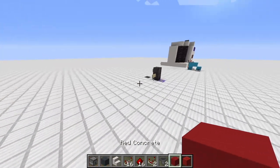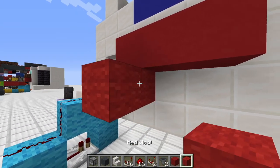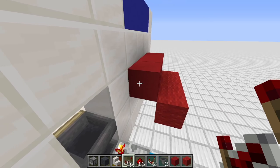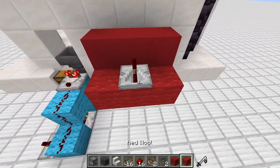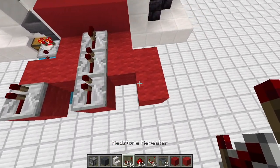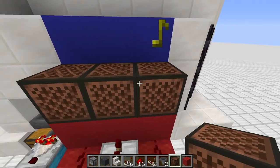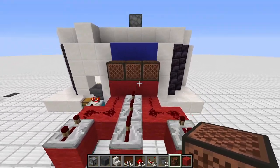Now we need red wool and red concrete. The concrete goes right in front of the redstone lamps because note blocks on wool make a weird guitar sound. Place concrete in front of the lamps, then one block below a row of red wool. In the middle put three repeaters, then this shape with a repeater here and here, set them to three ticks. Connect everything with redstone, then grab some note blocks and place them. You can make whatever sound you like - maybe give each slot a different sound.